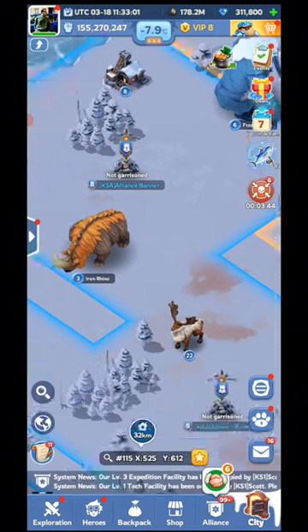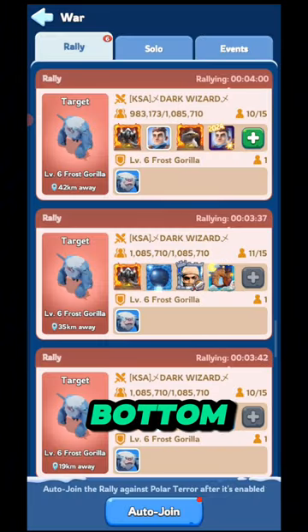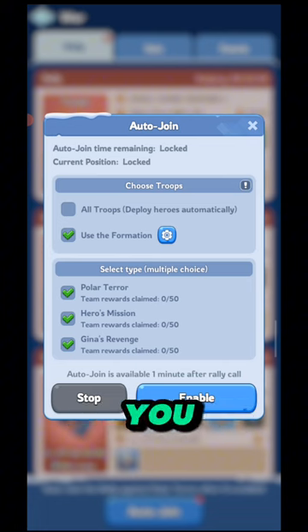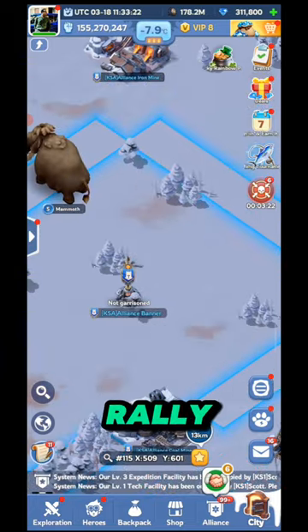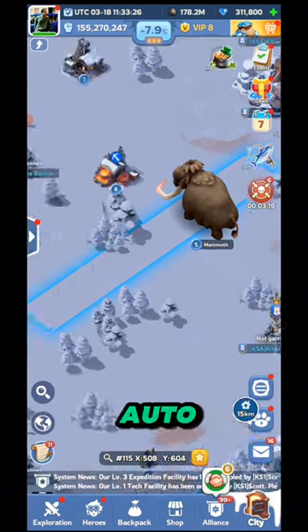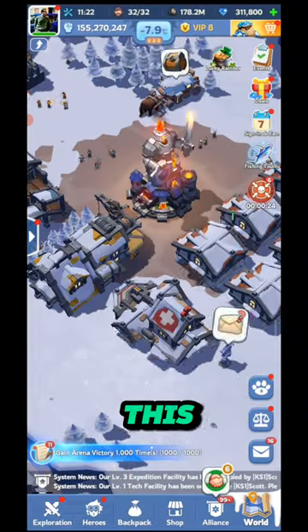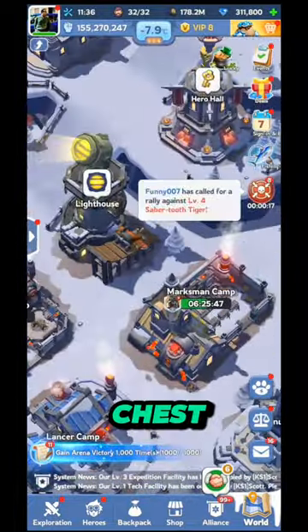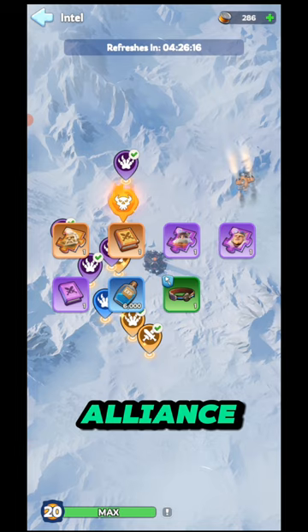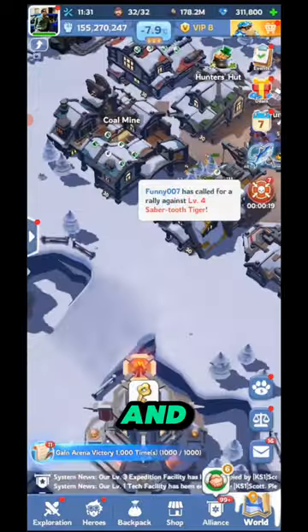If you rally yourself and join other players' rallies you will also get something. Just click on your alliance, click on the OR, and at the bottom of the screen find auto join and enable it. Every day you can open 50 chests from your alliance and it can give you free speed up. You can also get unlimited alliance chests, and from those chests you can get keys to open bigger alliance chests for more speed up.